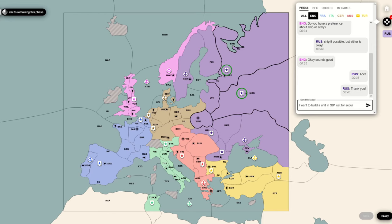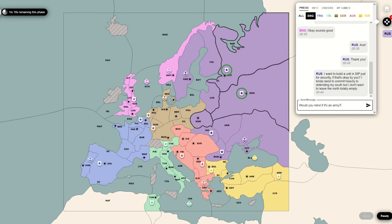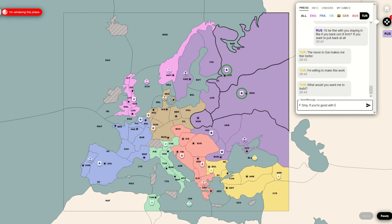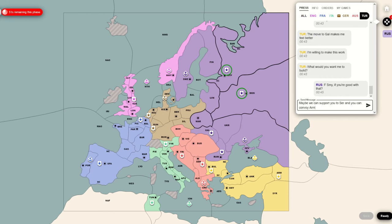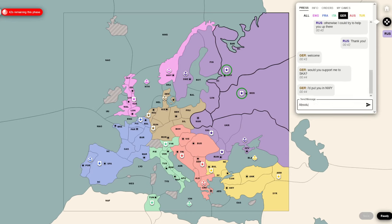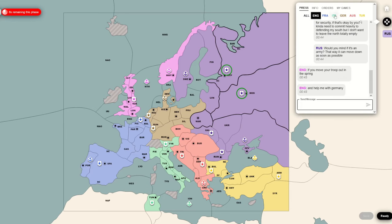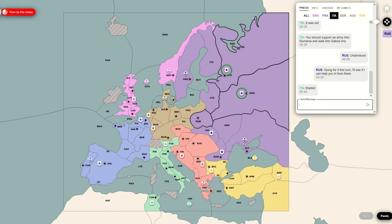Now Turkey is in Armenia, Black Sea, and Bulgaria - that's a really painful position for me. Especially considering my one unit in Galicia is probably going to get cut by the Austrian, so they can push me out of Romania very easily. I did try to excuse this by saying to the Austrian, 'Oh, I didn't know you wanted a demilitarized zone there - I was thinking you wanted to bounce me.' The fact that it had been a DMZ on the previous turn means most people would naturally assume it would be a DMZ again.